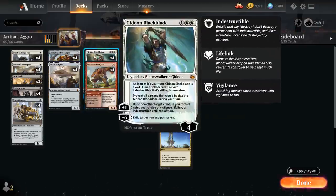One of those planeswalkers is Gideon Blackblade, a three-mana four-loyalty planeswalker. As long as it's our turn, Gideon is a 4/4 human soldier creature with indestructible that's still a planeswalker, and we prevent all damage dealt to Gideon during our turn. The +1 ability gives up to one target creature our choice of vigilance, lifelink, or indestructible until end of turn, providing some life gain against aggressive decks. The -6 lets us exile target non-land permanent.